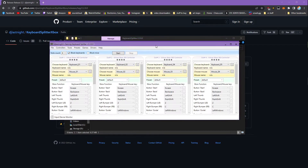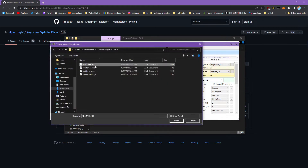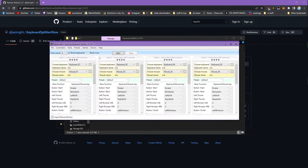I have a preset already made that matches the default keyboard controls for MultiVersus, so I'll include that as well. You just go to Presets, go to Import, and you'll see I have it labeled as MultiVersus. You can just import that, and I'll go ahead and show you how it works.